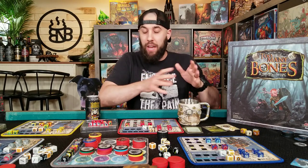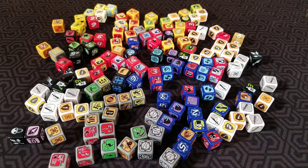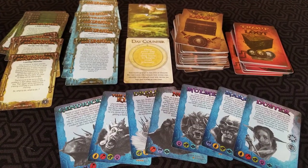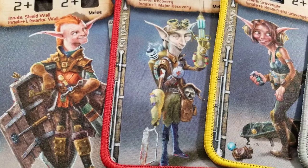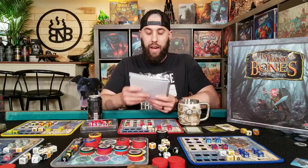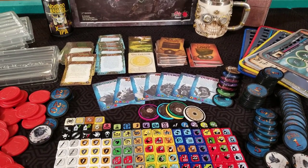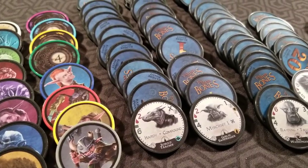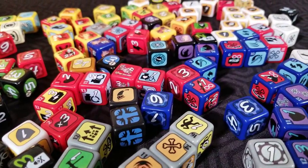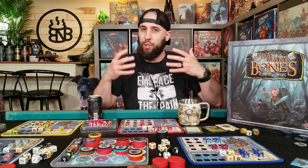First off, why don't we just talk the components — everything that you see before you. All of this stuff does come in the core game, and let me just tell you, all of these components are top quality. This is what Chip Theory Games is known for. I also have Hoplamacus and Cloud Spire from them, and it's the same deal. I feel like they just put an extra amount of love into the components.